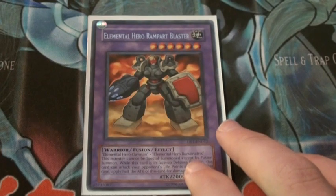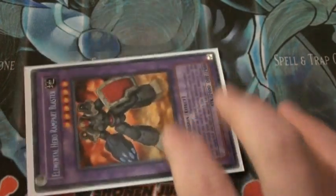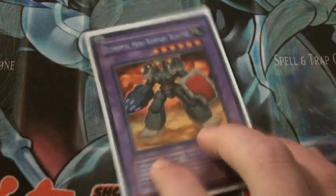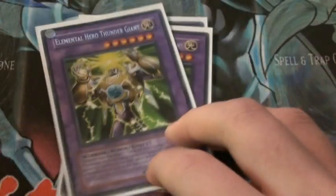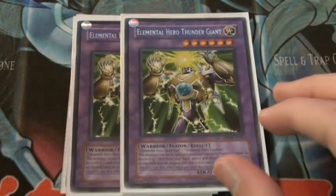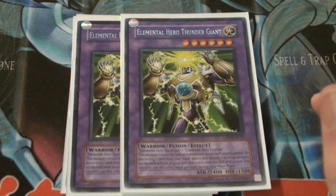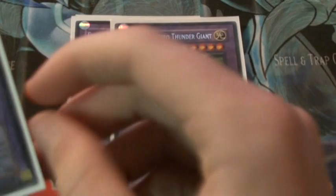We've got Rampart Blaster. This is a really good defender card — it just sits in defense mode then attacks your opponent directly for a thousand burn damage. Not too bad at all. We've got two Thunder Giants. These guys are as powerful as a Monarch and they also have the effect of discarding a card to destroy a monster whose original attack is lower than this card's 2400 attack, which isn't bad.